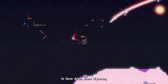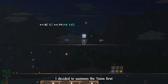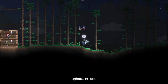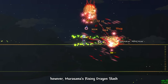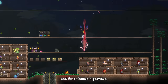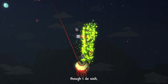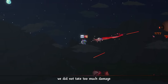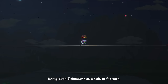We farmed wyverns at Sky Islands to get souls of light and crafted angel wings — our first wings. That night, I summoned the Twins first. I was curious since Murasama is technically true melee, and defeating the Twins via true melee in vanilla is nearly impossible. However, Murasama's Rising Dragon Slash solves that problem — it acts as a gap closer and the iframes negate contact damage. I took Spasmatism down first since the flamethrower is distracting. Taking down Retinazer was a walk in the park.